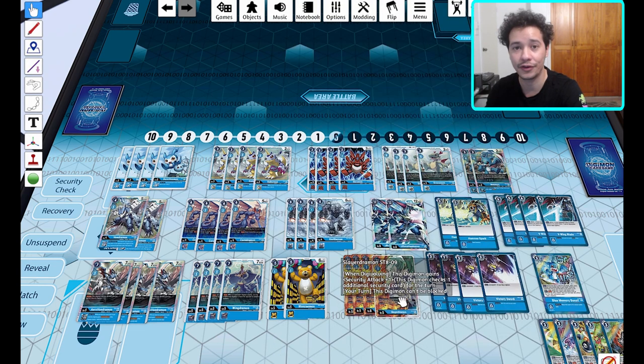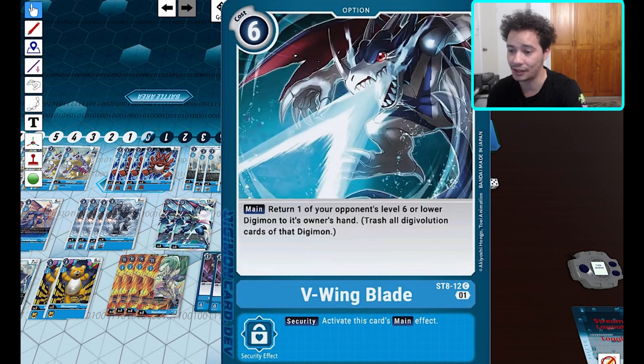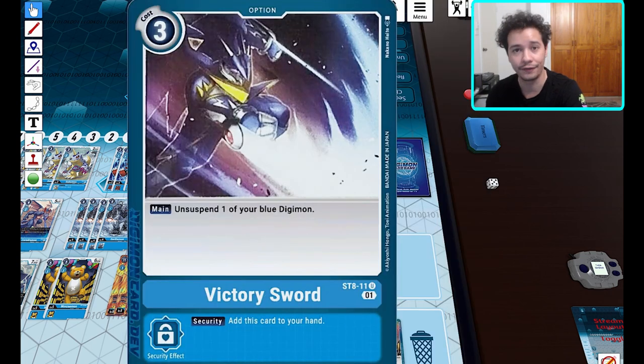For options, we've got the reprint of Hammer Spark — really nice, as this card was getting a little expensive since it was only printed in the original blue starter deck. Good to see it reprinted to bring the price down and open it up to new players. Then V-Wind Blade can bounce a level six or lower Digimon to the hand — really nice removal, especially when your opponent might be holding their megas in their nursery to bring out next turn.